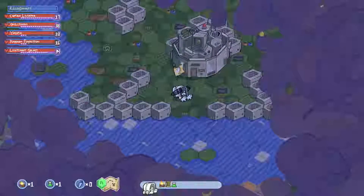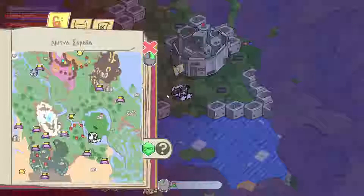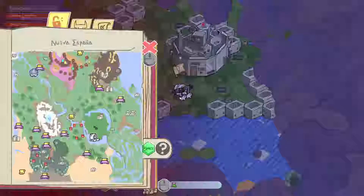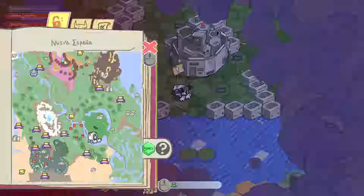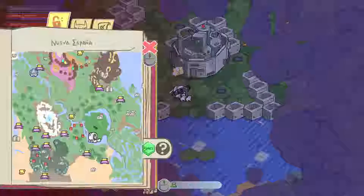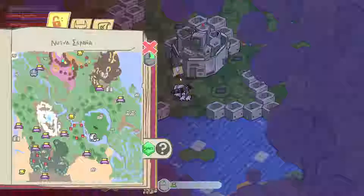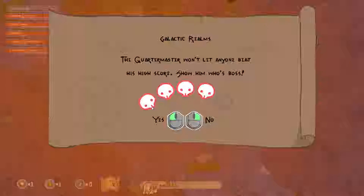Hey everybody, welcome back to Pit People. This time we're going to do some more world map stuff. There's four quests. I know what two of them are. This one up here is the Botanic Hill Gardens, which we did really early on. This is See It Go. This is a thing called Galactic Realms. I don't know if we've done this before. It's a four-star fortress mission.